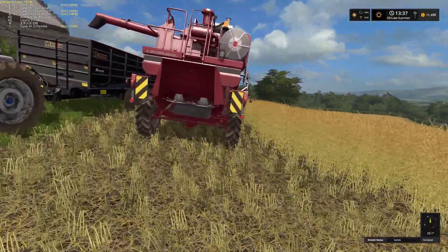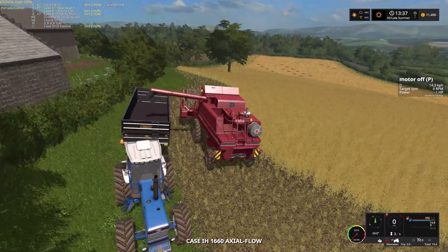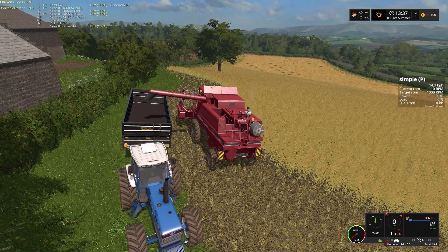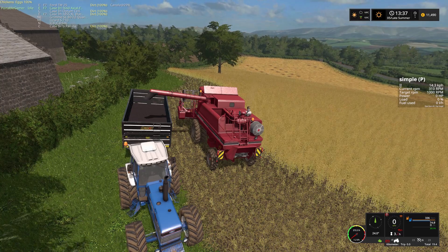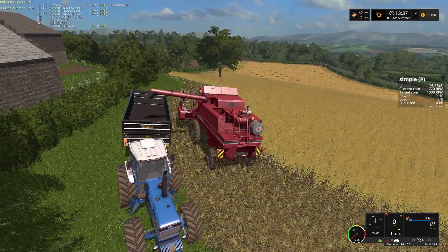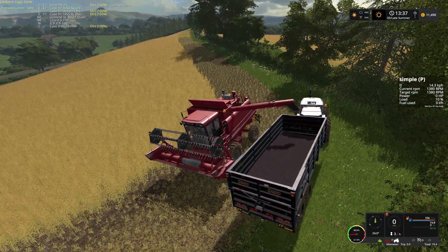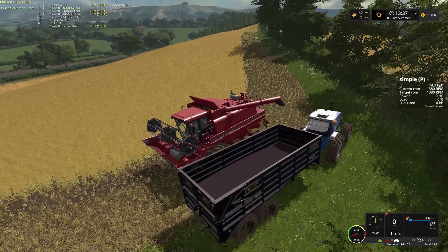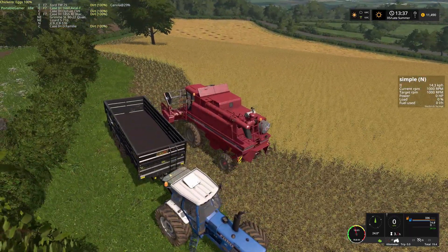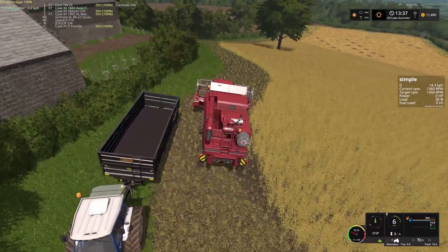I don't know if I've ever in all the time that I've been doing this taken a field all the way through from beginning to end as far as harvesting. Not a big deal — get our 1660 going — but here's the problem about Field 7. If we look, you can barely see from here, but way over in the far corner by the timber area, the field is steep enough that we can't really go up it and we can't really even go across it.